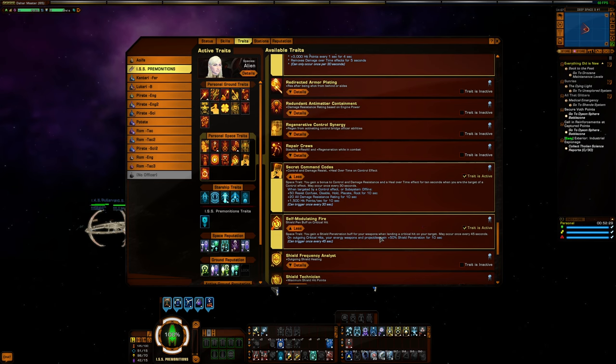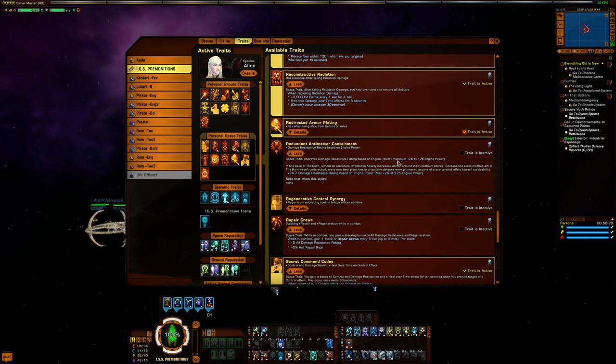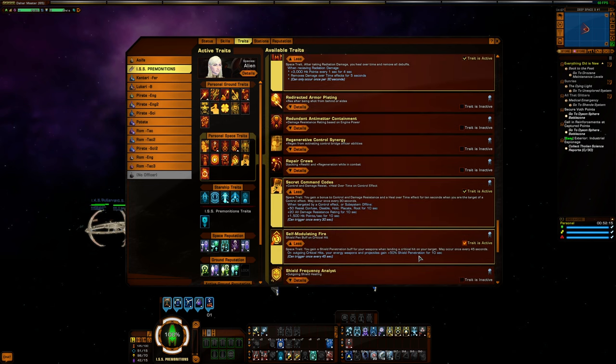Self-Modulating Fire to pierce shields. If I were a little more nervous about dying, I'd ditch this and run something like Redirected Armor Plating, Repair Crews, or Redundant Antimatter for more resistance — but I like that extra shield pen.